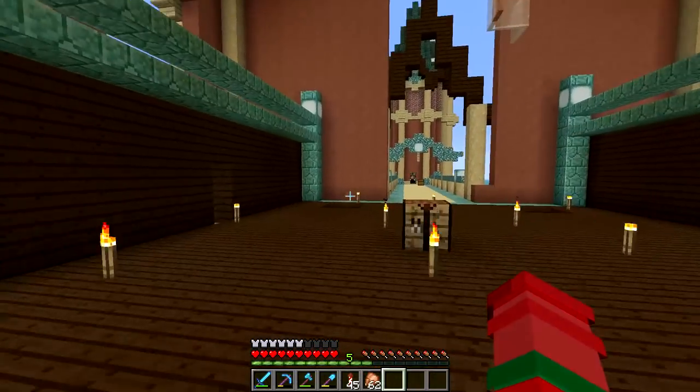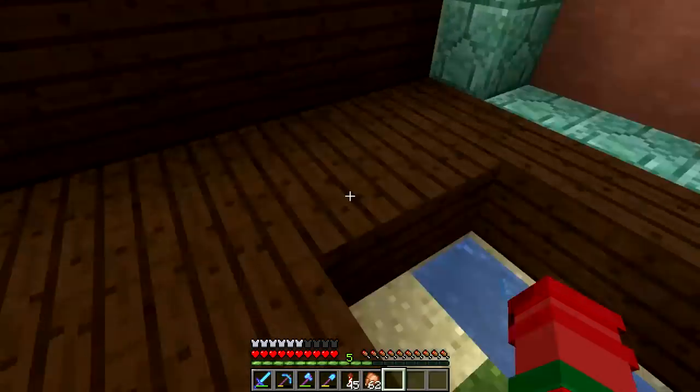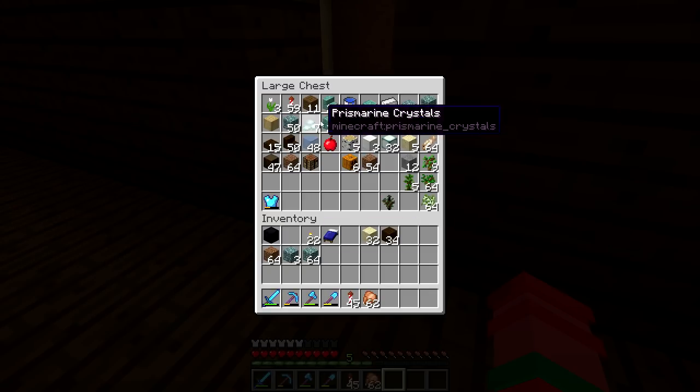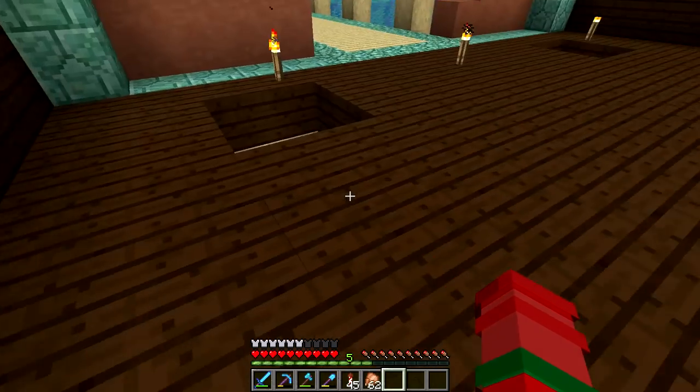The next thing I want to do is actually get some materials to build our fountains out of. I should start organizing my inventory a little bit as well. Let's just place some dirt in there — we may need that. Some more prismarine bricks would be great, and regular prismarine. I don't think I need anything else in here, maybe some of this. And those jungle logs would be nice.